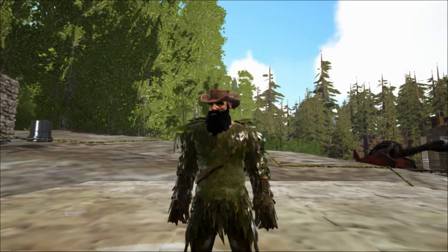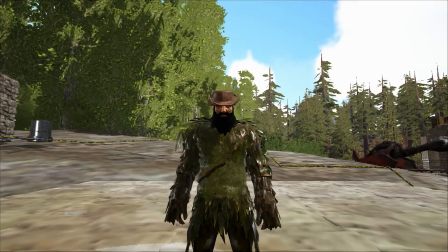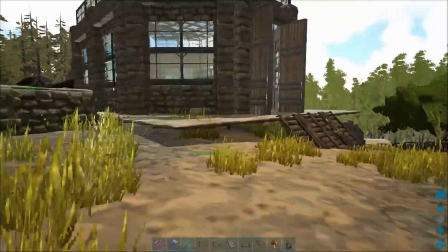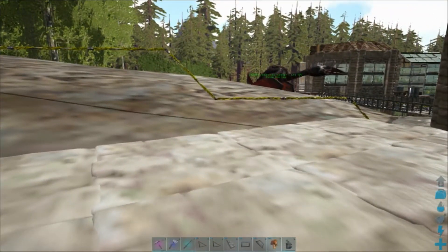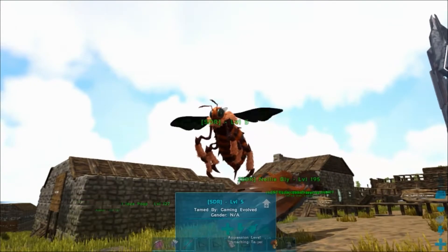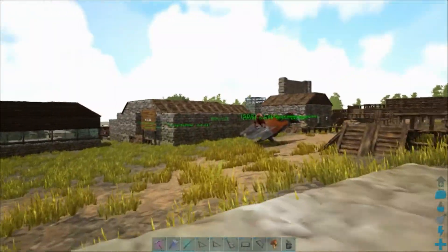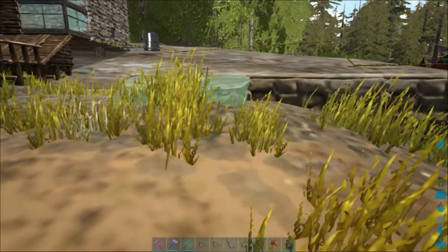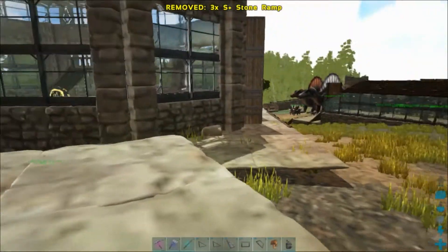We're back at the zoo and I thought I would build a little apiary to put the bees inside. If you are new to the channel, let me just explain how this series works. This is a creative building series, not a survival series. But what I like to do is try and go out and tame things as properly as possible, with the exception of giving myself decent equipment. So I went out and tamed the bees properly. Now back at the zoo, I'm going to use admin commands to build a structure for them. We have the S+ mod installed on the server, so we're going to be using that.